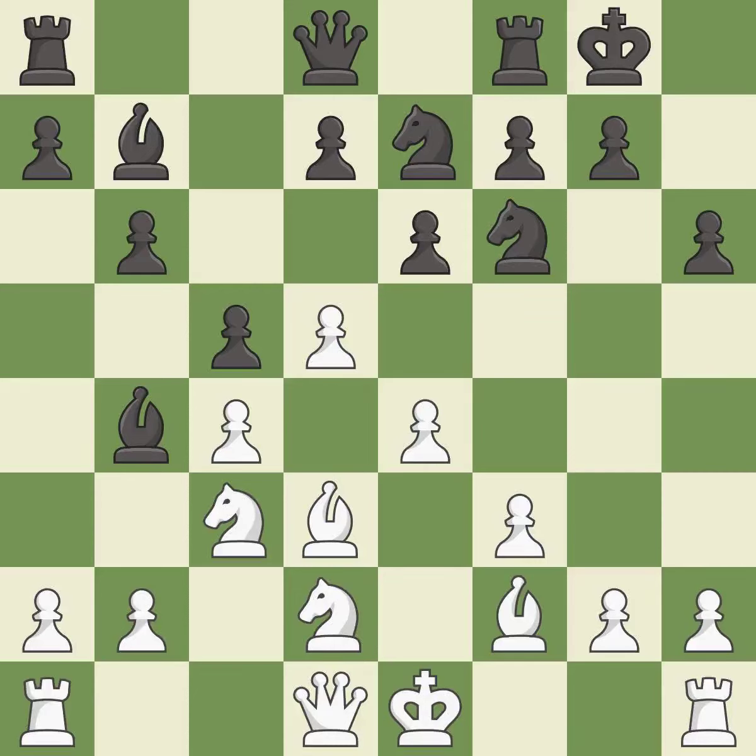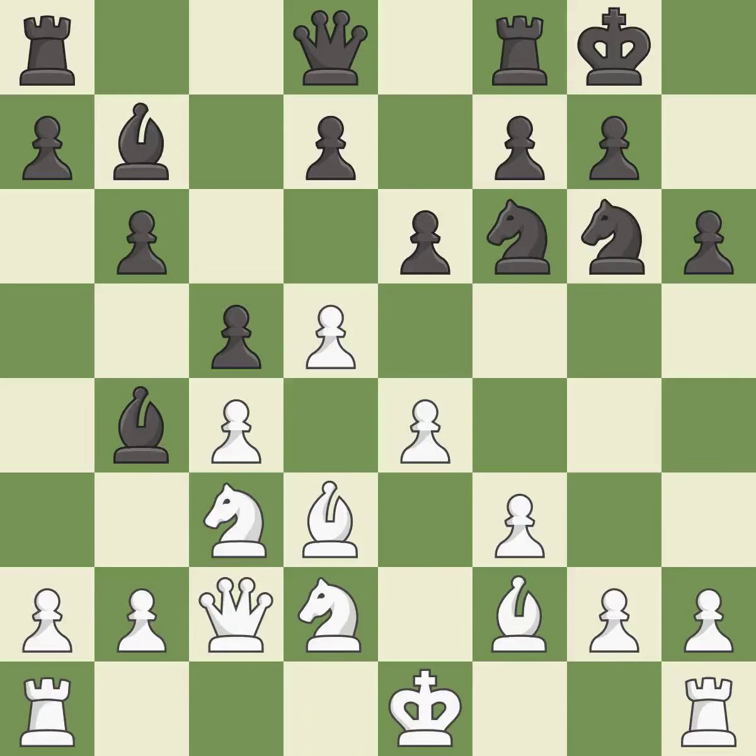This protects the attacked pawn. This prevents the opponent from being able to win a pawn — it is best. Very precise — it is best. This activates a queen by developing it off of its starting square — it is best. Right on target — it is best. This overlooks an opportunity to connect rooks — it is an inaccuracy. This permits the opponent to kick a bishop — it is an inaccuracy.